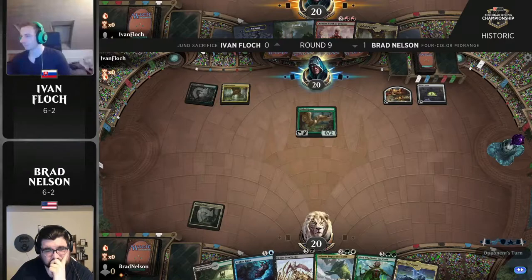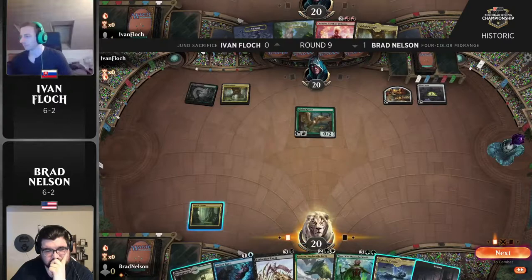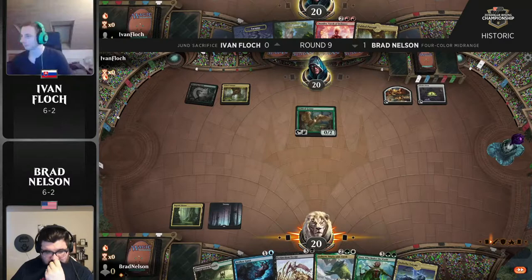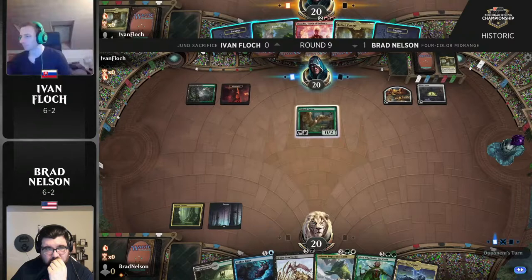If Brad has the foresight that Chandra might be in Ivan's hand, he'll probably want to leave an untapped land. The cool interaction with Aethergust against Chandra: normally you think 'Aethergust that spell, get it out of here' — but no, you wait until they tick up with the plus ability, then Aethergust it, and Chandra exiles itself. So here comes the powerful planeswalker, Chandra Torch of Defiance. Aethergust is available to Brad Nelson — let's see if it resolves.